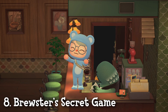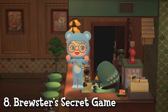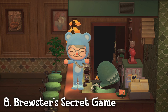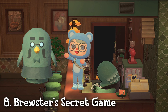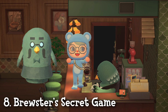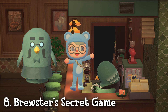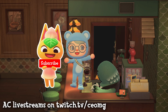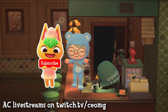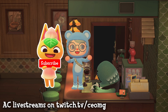And lastly, Brewster is finally here — and I know you already know that. But there is so much more you can do in the Roost than simply drink coffee. There is an entire secret gameplay where you can earn exclusive prizes from Brewster and even befriend him, just like you can befriend your island residents and get their photo. I will be making an entire video about Brewster's secret gameplay, so be sure to subscribe and click the bell to get notified when I post a new video — you won't want to miss learning all these new Brewster secrets.